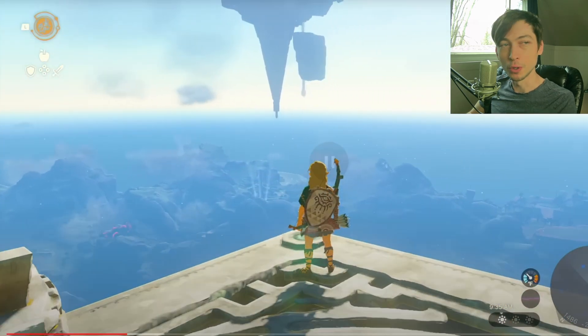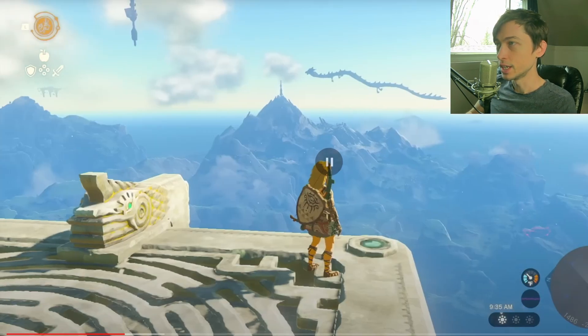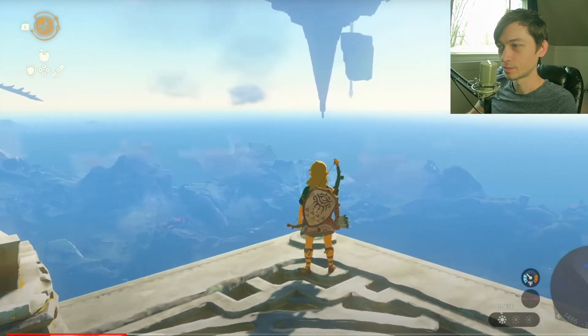That'll be so fun - one of the most fun things in Zelda. I remember in Twilight Princess there were four pillars on some sky island and you had to fight a crazy flying dragon. That makes me think of the dragon from the Fire Temple in Ocarina of Time - I don't remember his name - he would just spiral around and go in the ground.